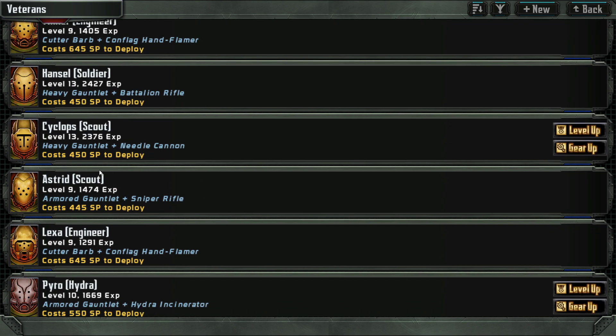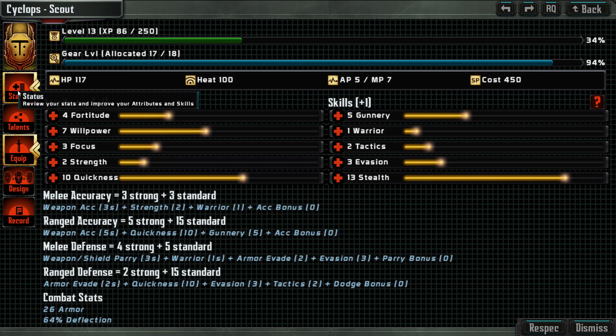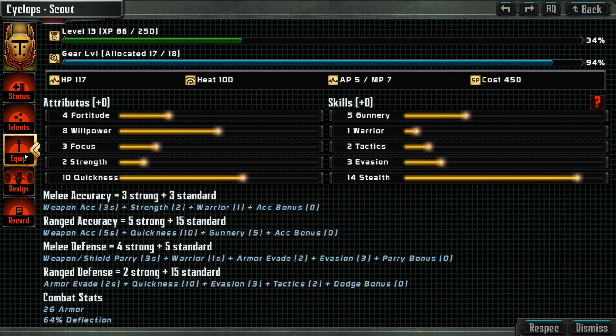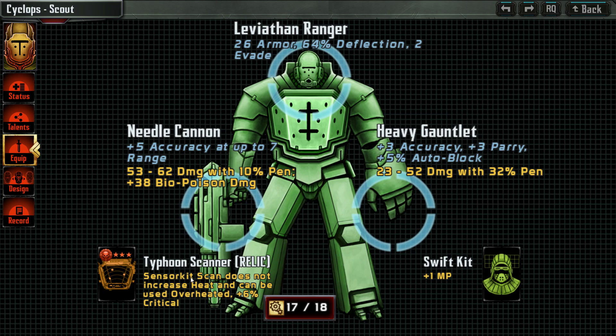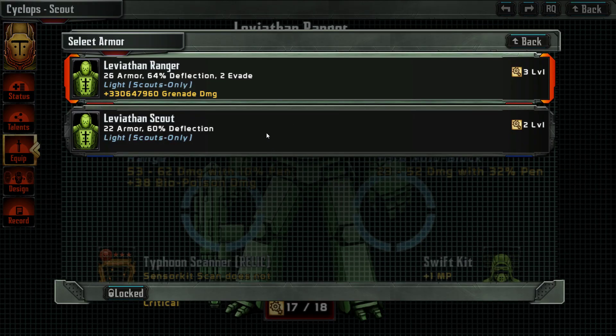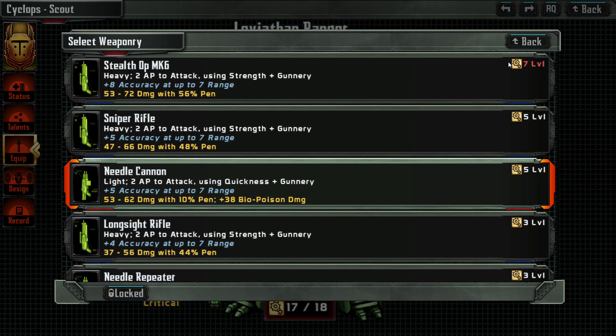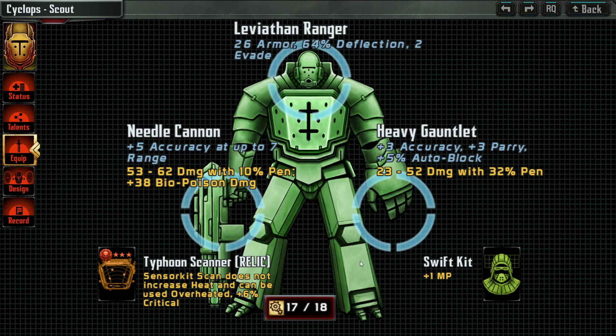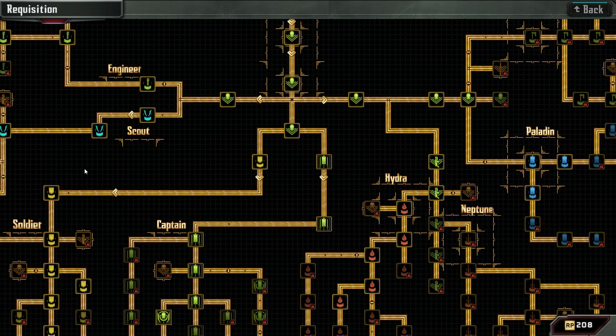Then we have our Cyclops scout — you get willpower, curse heat. Even more stealth — I actually think I underestimated it, but the enemy is not seeing us if we have really high stealth, so that is actually a good thing. Equipping — the Typhoon Scanner is a good thing, Swift Kit. The most important thing is the one movement point with the Viathan Ranger. The needle cannon — we don't have anything better. With bio poison or anything — and we need a lot of levels for the heavy gauntlet, so we have one level.